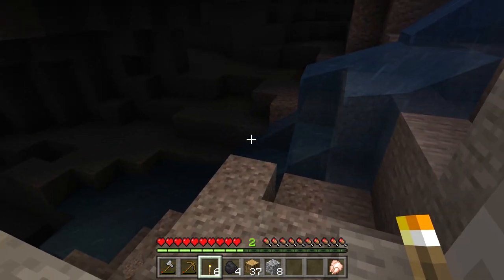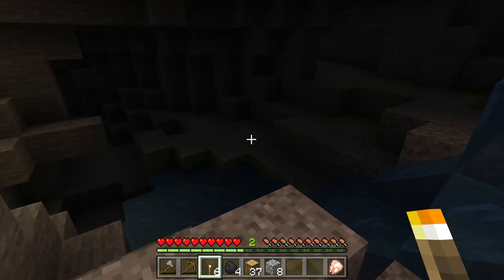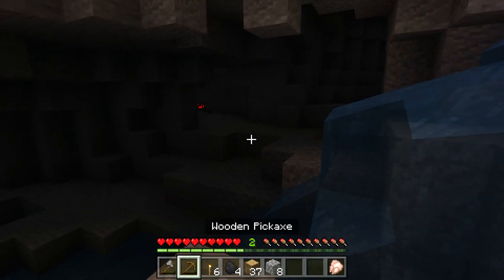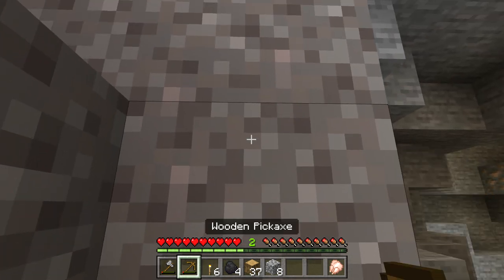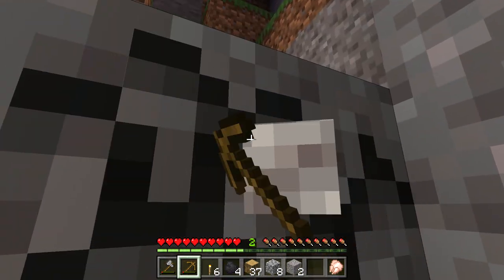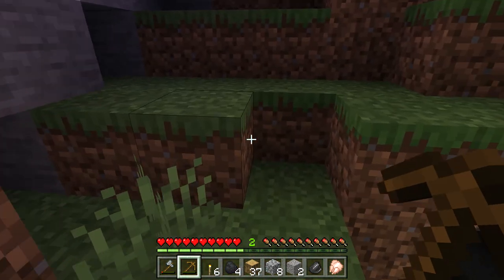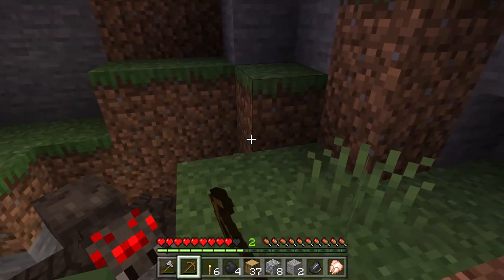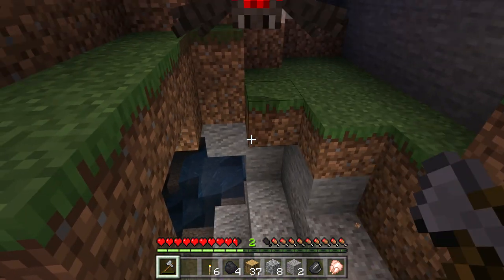Looks like we have some upgradable blocks — maybe we can make a little path here. One of the issues is the way my headphones are set up, I can't hear the game. I want to see if I can change that in my settings. Oh, there's a spider over there. This is a little deeper than I wanted to go originally. Hey Snow, can you hear me? Oh yeah.